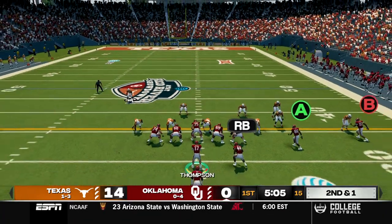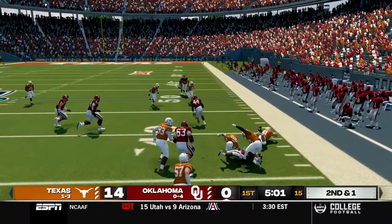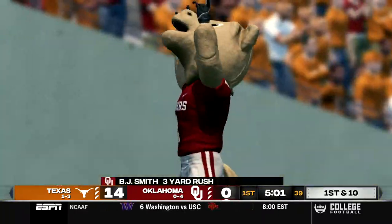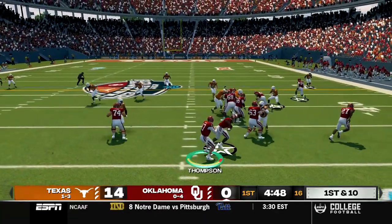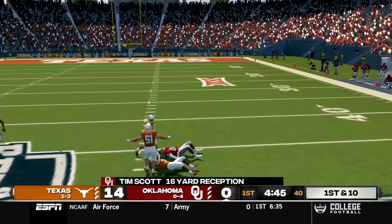Let's see if blocking wants to set up on a halfback draw. There's the draw to Smith, we cut it to the outside because the middle did not hold up but we got the first down anyway. First and 10 out of shotgun, we run the play action and go downfield to an open man, caught by Tim Scott for the first down. Gain of 16.